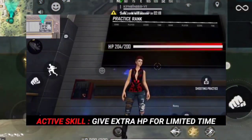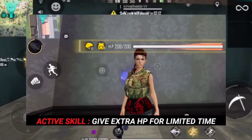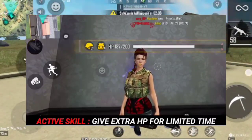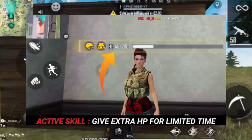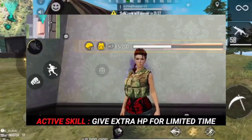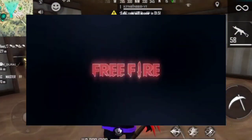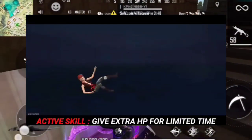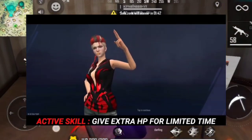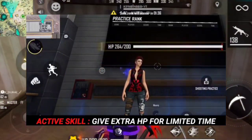You can add 100 HP. And the chrono character — you can get level 6, you can get level 6 damage. That's why the chrono character is telling you: if you add the chrono character 3 or 4, you can add the shield.